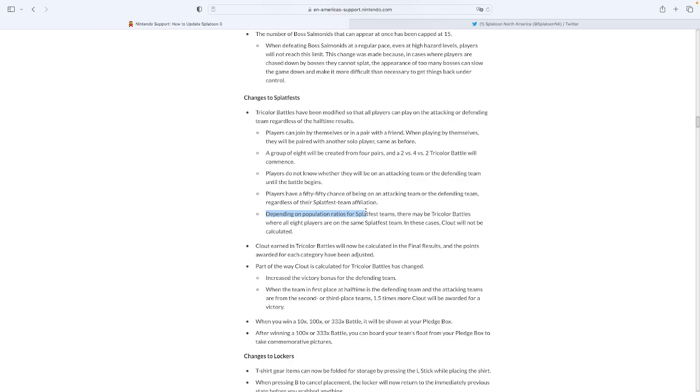Clout earning in tri-color battles is going to be calculated as its own separate thing. In the previous Splatfest, tri-color was mixed in with Splatfest battle open — not pro. So now the calculations are going to be different: you're going to have popularity, conch shells, open, pro, and then tri-color. Before it was 45 points in total, so they're going to have to change the calculations. We don't know the exact numbers yet, but the points awarded for each category will be adjusted.